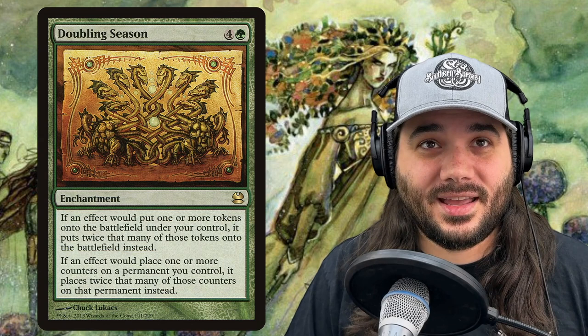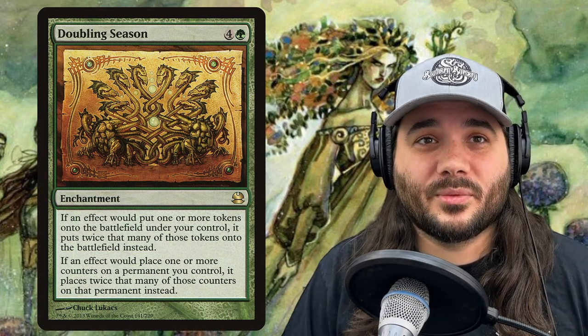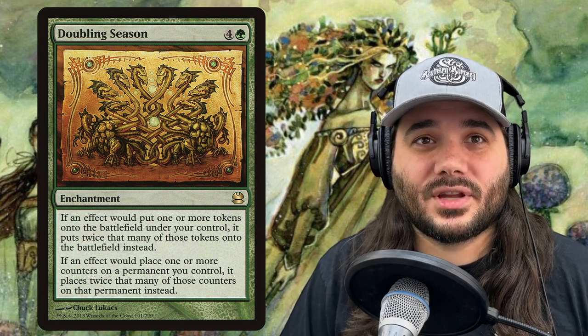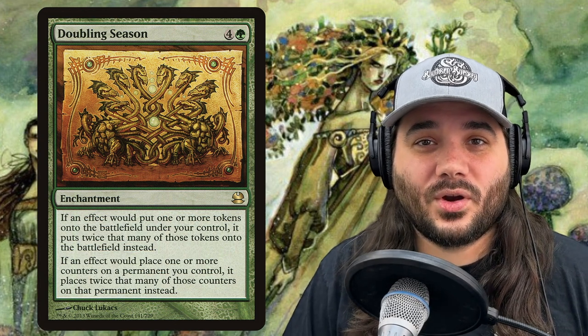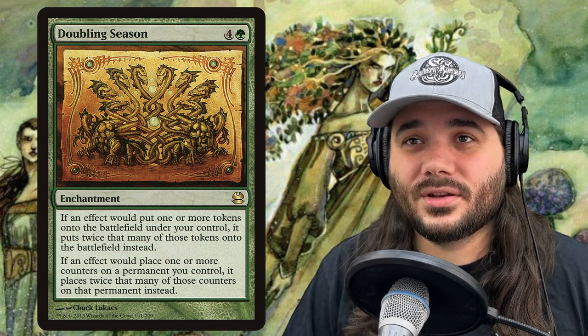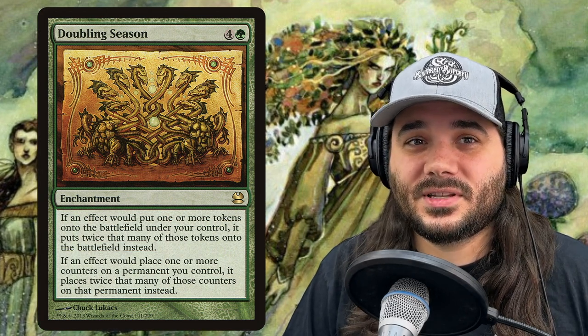Next we've got Doubling Season, costing 4 and a green. If an effect would put one or more tokens onto the battlefield under your control, it puts twice as many instead. If an effect would place one or more +1/+1 counters, it places twice that many instead. This card does real work — it used to be a $100 card and is around $50 now, still expensive but way down.